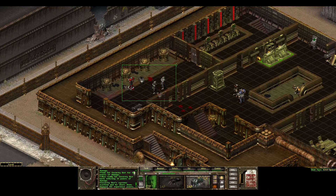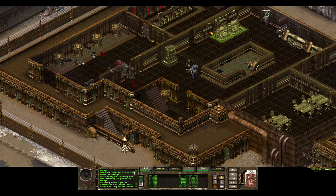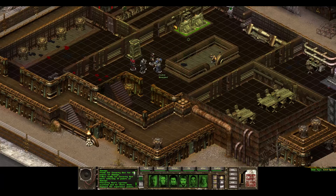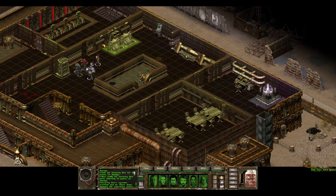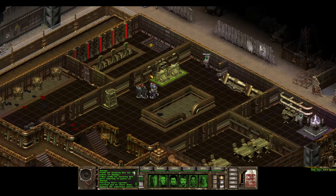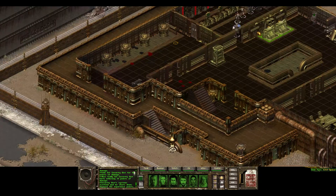I don't see a huge reason to loot those guys. I've gathered the intel on them and I've placed charges at all of the nodes in here, so I'm just going to go ahead and get on out of this facility.